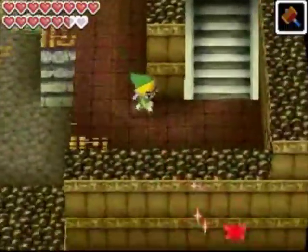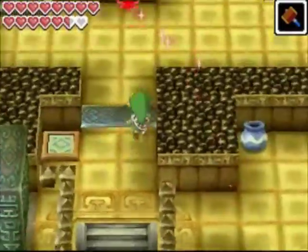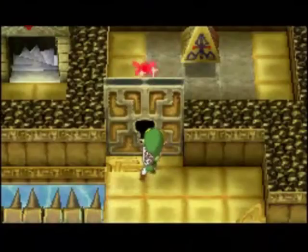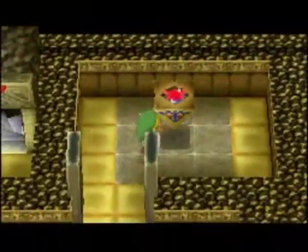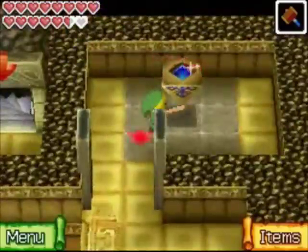We want to head back up these steps, step on the switch — it's going to open up this door. We're going to head to the locked door that we saw earlier. This is where we rolled down the rock, so you can just come up here, open the locked door, and hit this pyramid thing. That's going to lower the water in this room.